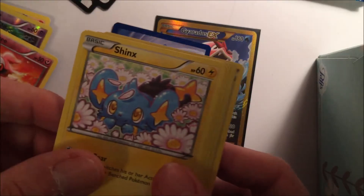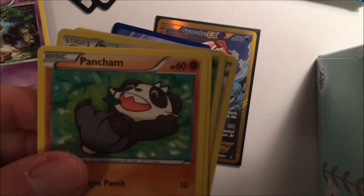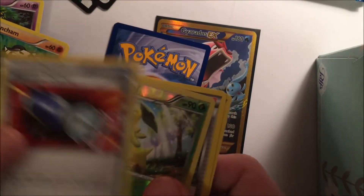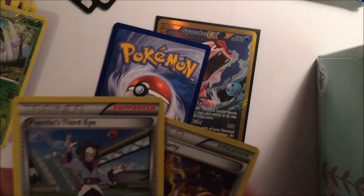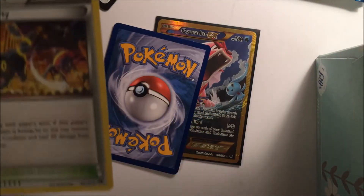Growlithe, Squirtle, Shinx. I did not do any kind of... People are going to say you had to have done this or that. We got a Pokémon Catcher — that's very nice. Oh, I forgot to do the code card. Bayleaf, Psychic's Third Eye, and All Night Party.